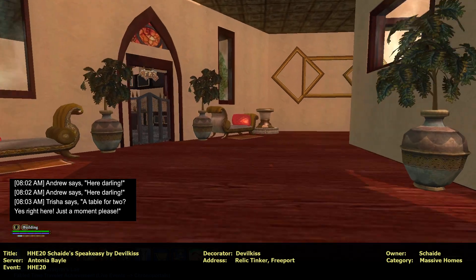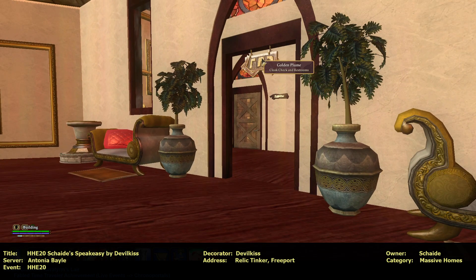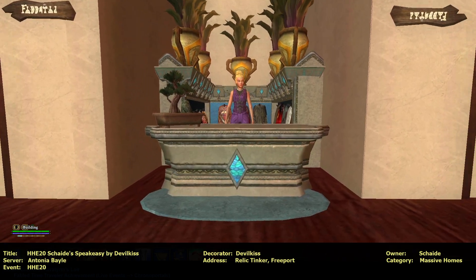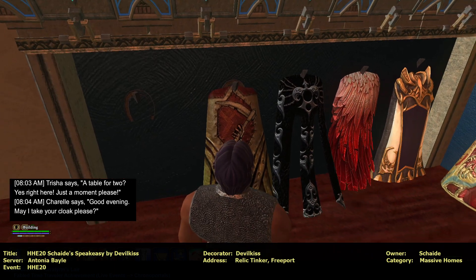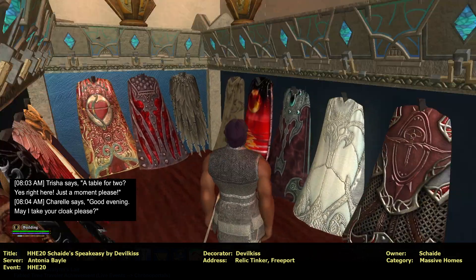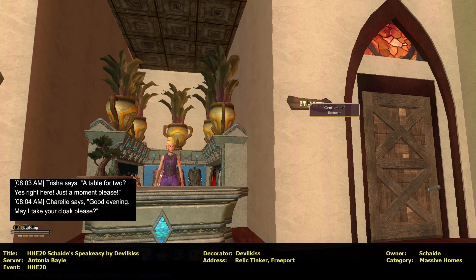Alright, let's go back to the front door. So this was the front door. Let's go around this way. Golden plume — cloak check and restrooms. I have to see my feet when I jump because I just jump backwards. Charelle says good evening, may I take your cloak, please? Oh, horseshoe — that's cool. That's little things. Look at all the cloaks. Very cool. Jumping over — I know, dangerous.